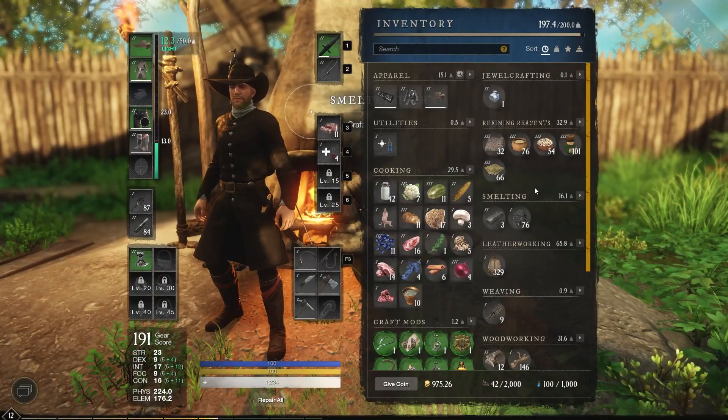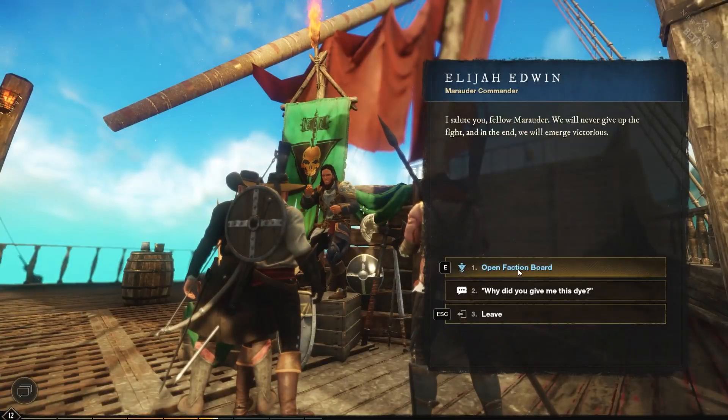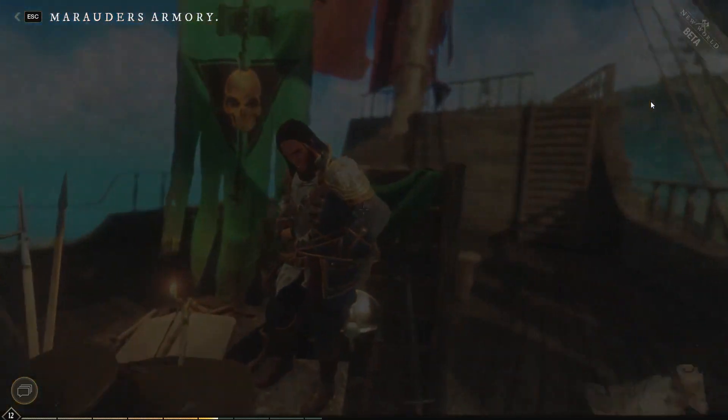Hello and welcome. My name is Dylan and today we're going to very quickly be talking about Material Converters. If you go to your Faction Leader, you will open the Faction Board. Once you open the Faction Board, on the top right hand corner here you can go to Buy Rewards.